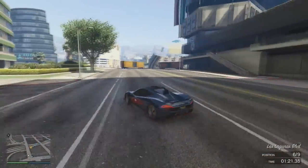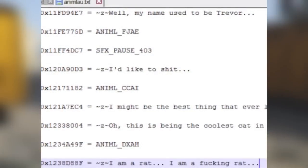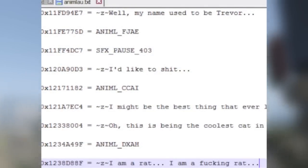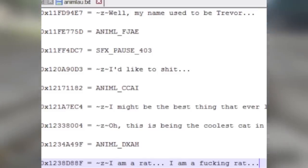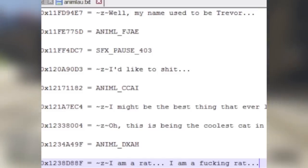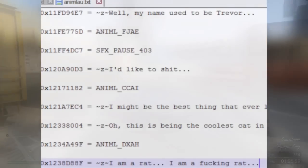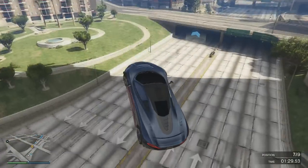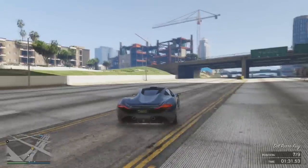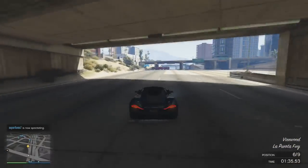What I'm going to show you right now is the dialogue and coding for the peyote plant of the rat as well as the chimpanzee. Starting off with the rat, we see some dialogue at the bottom of the coding saying 'I'm a rat, I'm an effing rat,' and then it has other dialogue such as 'I would like to have that,' 'I would like to get myself on this peyote plant,' 'it's the best thing ever,' 'oh this is the coolest thing ever.' Then you go into a rat, just like the normal peyote plant, but this one transforms you into a rat, which is something we don't already have in the game.